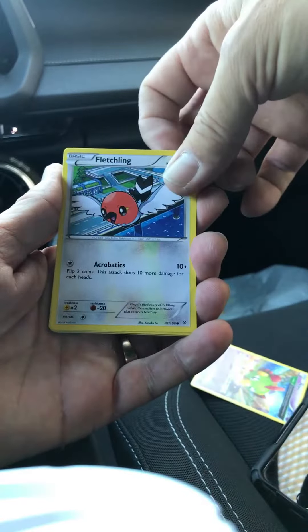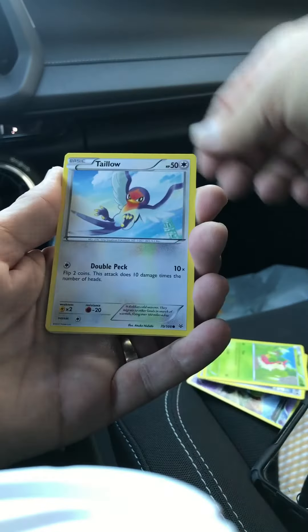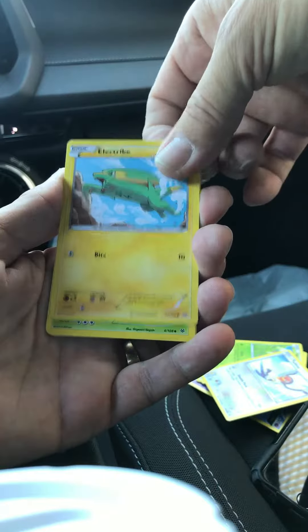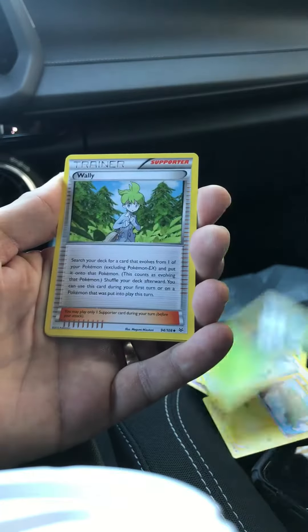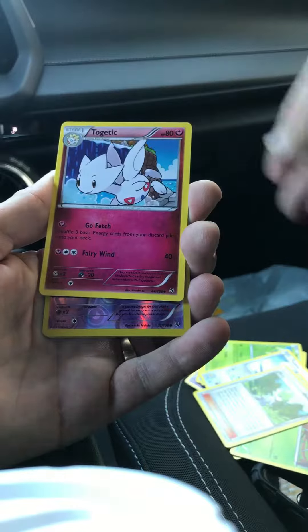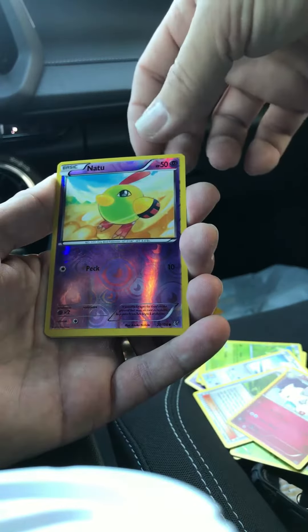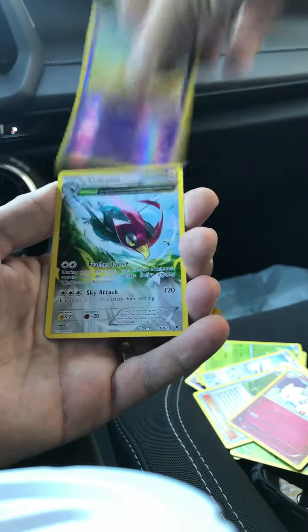Natu, Fletchling — I've seen that one before — Wormhole, Tello, Electric Silcoon, a trainer: Wally, never heard of that one. Got a reverse Natu and it looks like a regular rare.